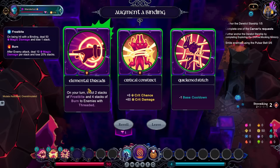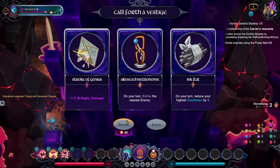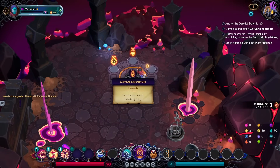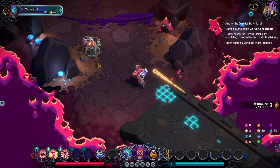It's not my favorite. On your turn, inflict two stacks of Frostbite and four stacks of burn to enemies with Threaded. I could go for that. I want to go for a Smite build, but that's a pretty good companion to it. Tarnished Vault? Yeah, let's just get some items. See how this goes. We're getting a lot of potions right off the bat — I'm liking this right from the get-go.